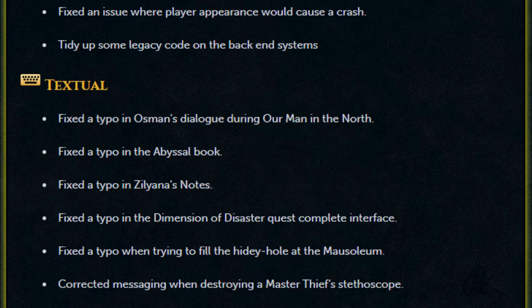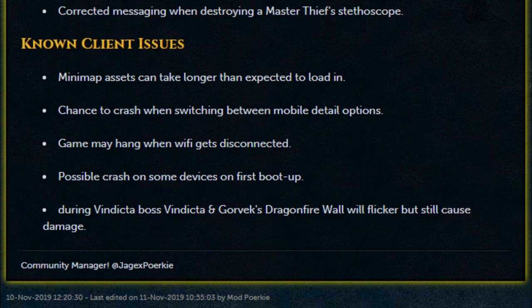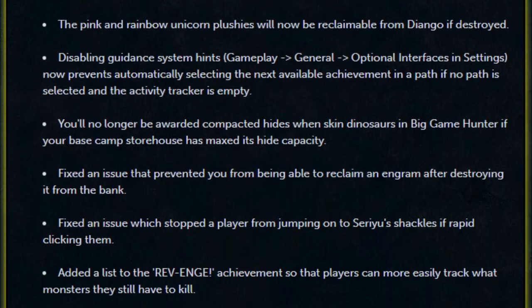Currently there are some known client issues to be aware of: minimap assets can take longer than expected to load, there's a chance to crash when switching between mobile detail options, the game may hang when Wi-Fi gets disconnected, possible crash on some devices on first boot up, and during the Vindicta boss encounter, Vindicta and Gorvek's dragon firewall will flicker but still cause damage. That is it for the patch notes.